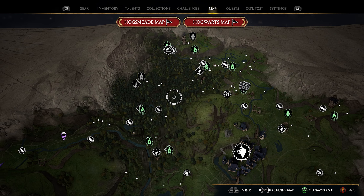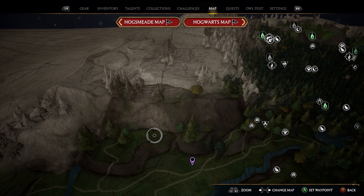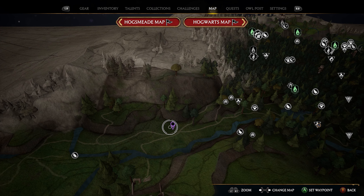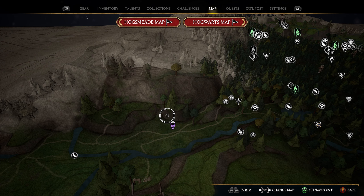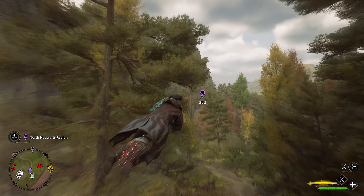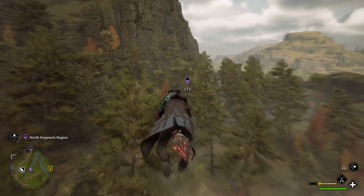Our next landing pad is on the western side of the map, in a little corner. The location is on the side of a mountain — the Flue Flame to take is the Coral Ruins, which is the quickest way there. Place a marker right in front of the mountain; we're not going to the very top, just the side. Hop on your broomstick and fly toward the marker. As you approach the mountain, you'll start to see the landing pad appear over the tree line — right here on the rocks is landing pad number three.